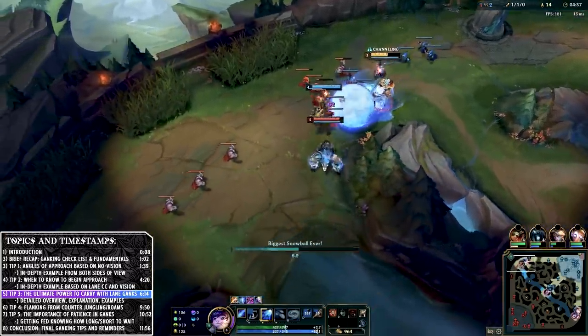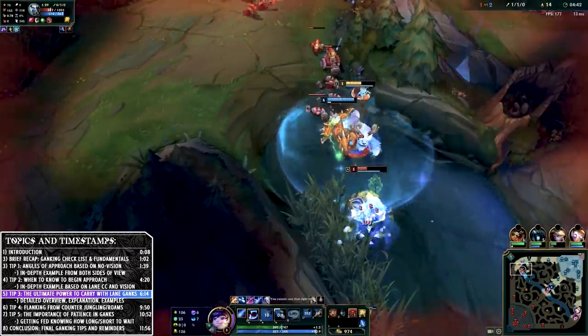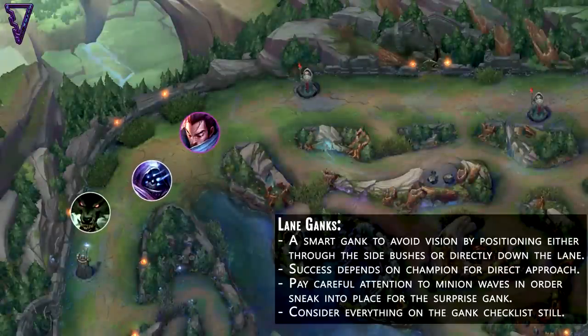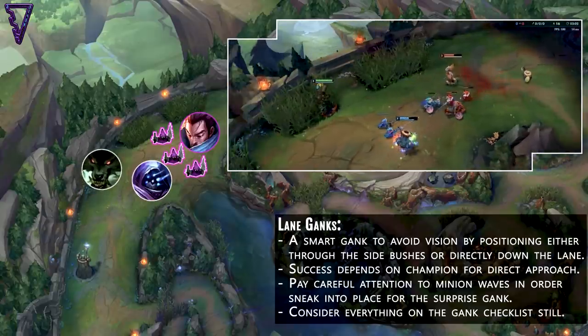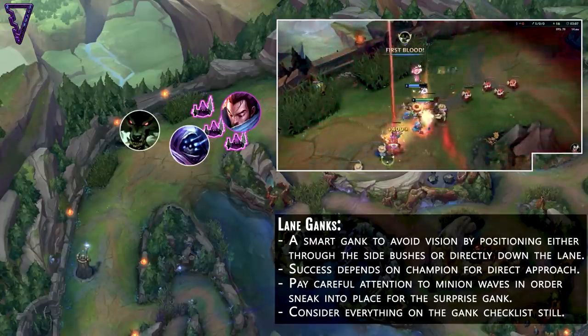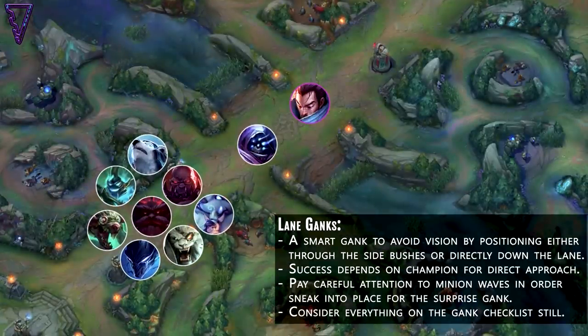Now let's talk about what Karthus was trying to do in the first example: the lane gank. A lane gank is where you approach the enemy laners from your side — from your tower — and you can either full-on engage through the lane depending on your champion's kit, or if you're a more normal jungler without camo or speedups, you want to sneak into the side lane bushes by paying attention to the minion waves.